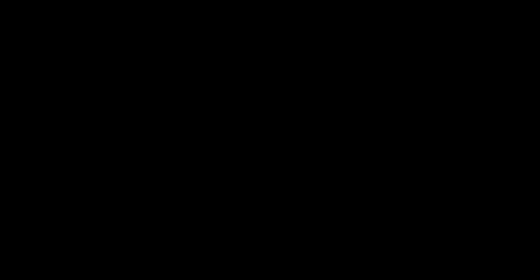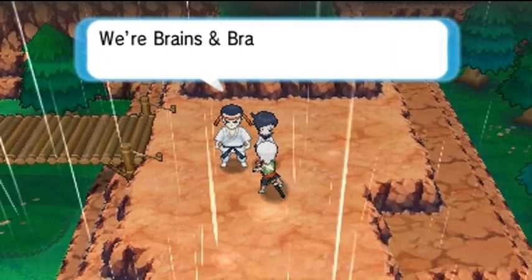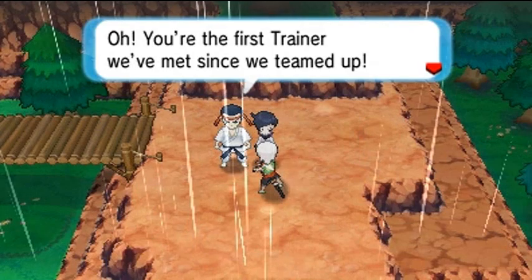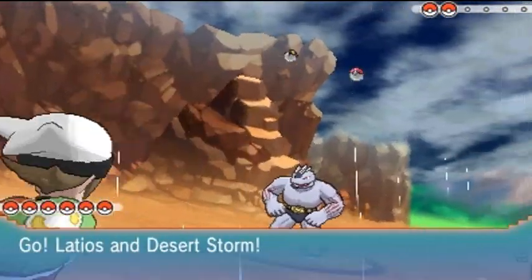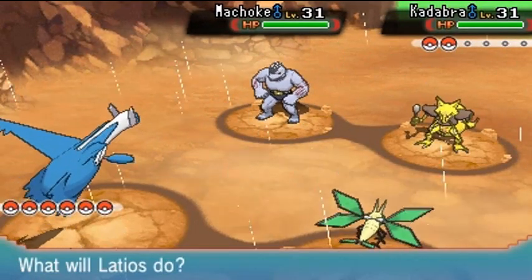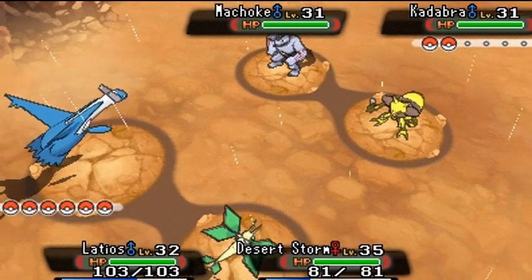Let's use both Dragon-type Pokemon — Desert Storm and Latios — and see what happens. We get spotted: 'We're brains and brawn — get ready!' Oh, the first trainer team we've met. There are Mutton Chops and Brainiac, coming out with some Generation 1 Pokemon. We've got a legendary and a newly evolved Dragon. Luster Purge onto one and Crunch onto the other — the perfect combination.